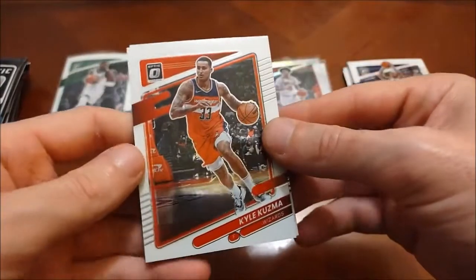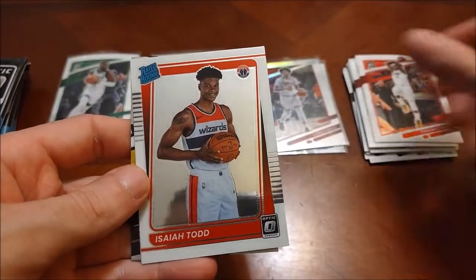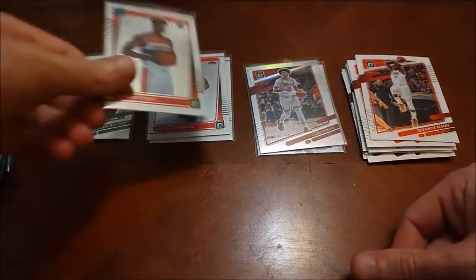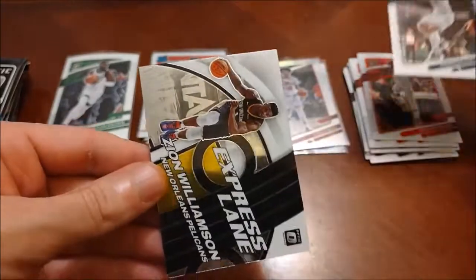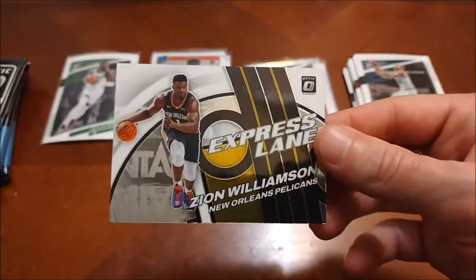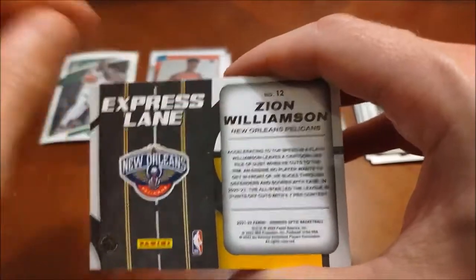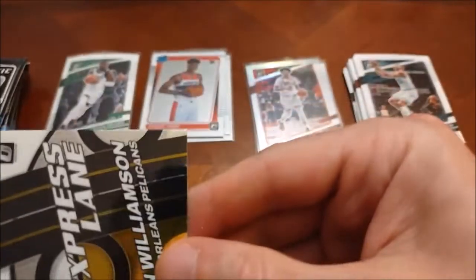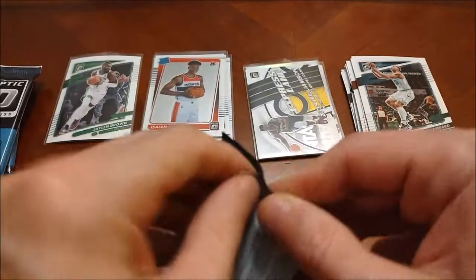Jordan Clarkson starts this one off, more Wizards with Kyle Kuzma, and then Terrence Mann — that was probably the rated rookie. Oh wait, another Wizard — Isaiah Todd, rated rookie. Nobody really to speak of for rookies just yet. Here we go: Gordon Hayward, former Celtic. And this guy's looking in pretty good shape this year — Zion Williamson, Express Lane insert, another one we've seen in recent years of Donruss and Optic. Zion is looking pretty jacked, seems like he's trimmed down a lot. As long as he stays healthy, the Pelicans are definitely going to make some noise in the West.